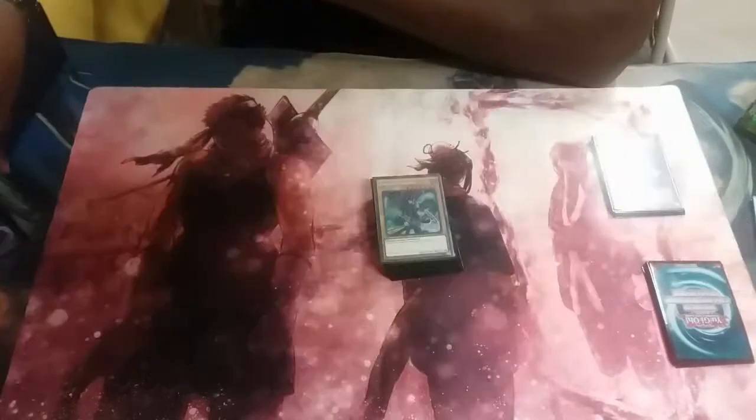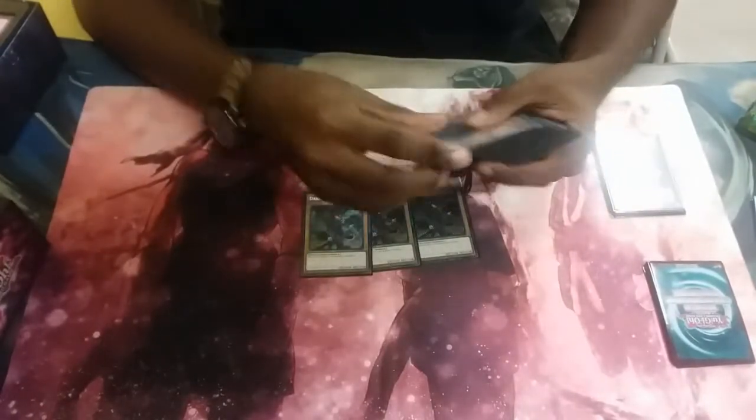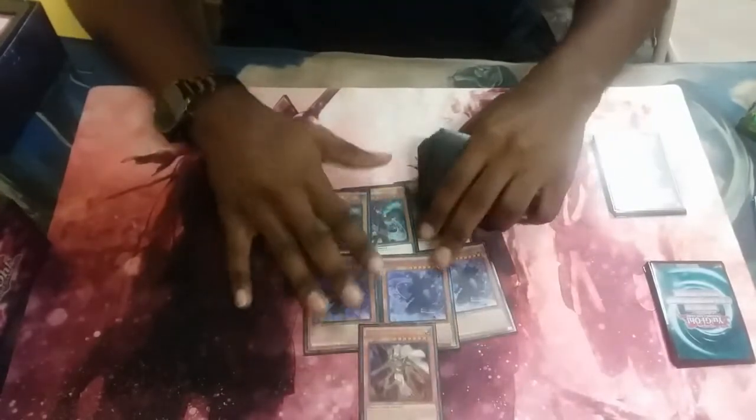This is Nitro here today to get you guys a Dark Magician deck profile straight out of Legendary Dragon Decks. I'm still learning the deck, but I just want to give you guys a day one update of how I would play. So first off: 3 Dark Magician, 3 Magician of Dark Illusion, and 1 Palladium Oracle Mahad for your level 7s.